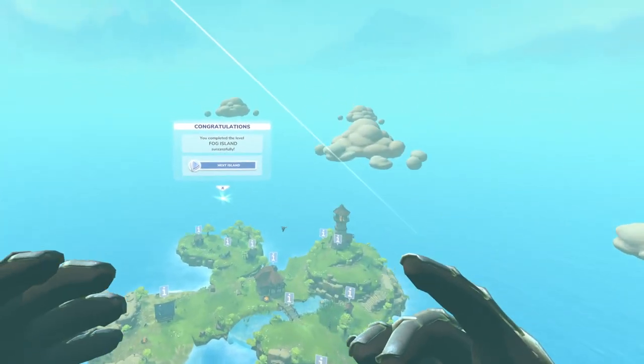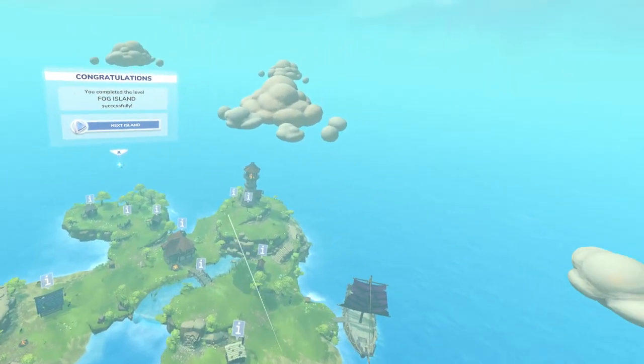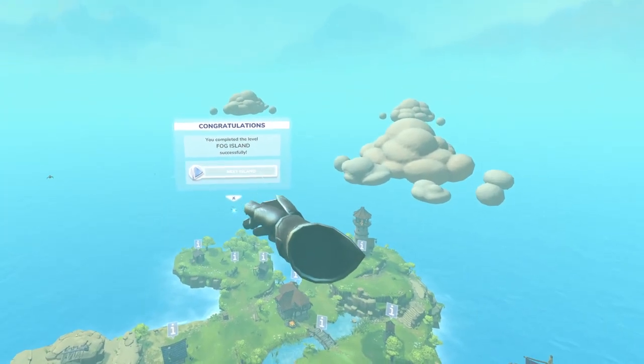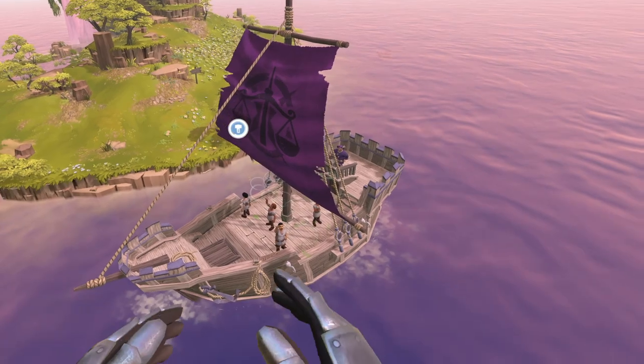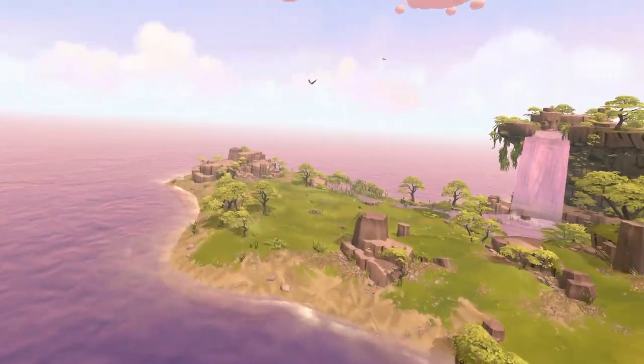Hello again, welcome back. I'm FaintlySaintly and this is TownsmenVR. Now if you were here for the last episode, we just completed the first little tutorial island and now we're getting ready to move on to the next one. A merchant ship came along, we got him some wood and he agreed to take us away. So here are our little villagers, here's the merchant and here is the new island.